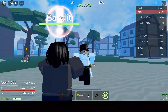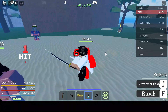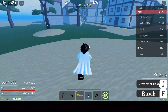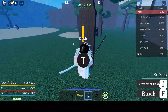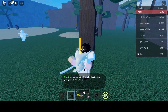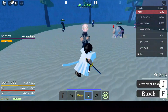So when you first get into the game, you'll start on this island — Starter Island. Basically, the first quest, you have to kill five bandits. You go here, take the quest, defeat five bandits, which is very easy.